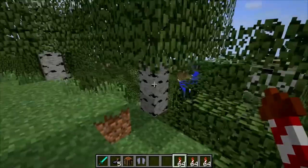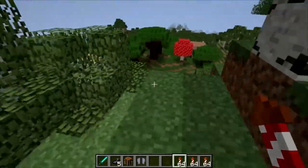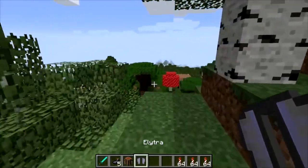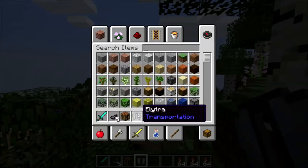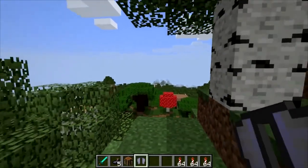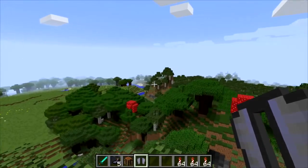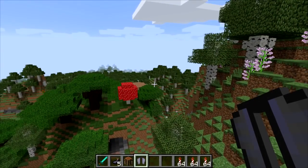After defeating the dragon, you need to go to the End City — something added around version 1.11. You will find the elytra in some sort of an item frame. You get it before it disappears and that's it. That's how you get it in survival mode.